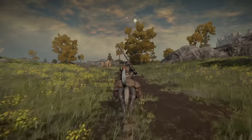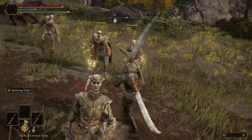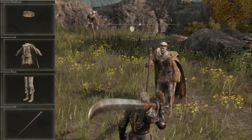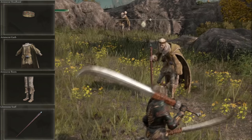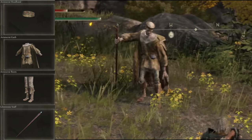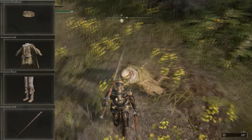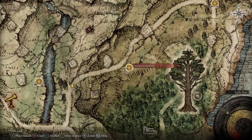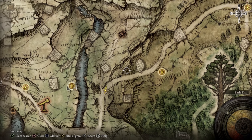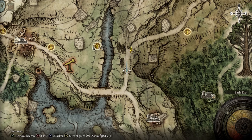You'll see one sorcerer and you're going to want to take all of these guys out. The sorcerer specifically has the potential to drop the following: the aristocrat headband, which looks a bit like a crown; the aristocrat garb with a cape; and the aristocrat boots; and also the glintstone staff. The only other way to get a glintstone staff is by starting the game as the prisoner class. Once you farm this party of aristocrats, you can return to the Mistwood Outskirts resting spot and continuously run this farming route, or alternatively you can also get the soldier armor set just a bit further down the road.